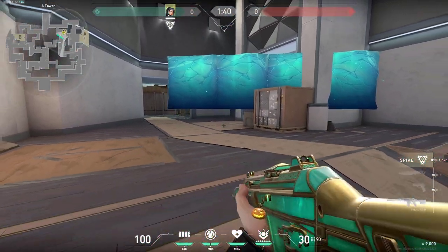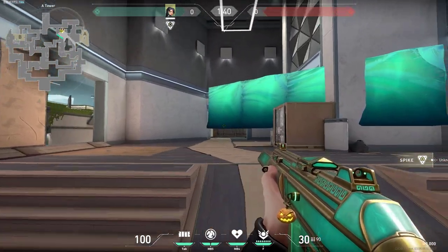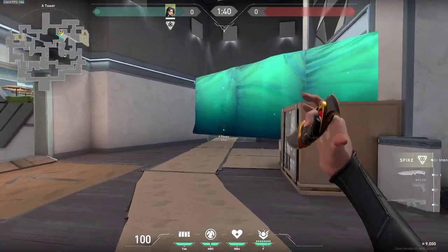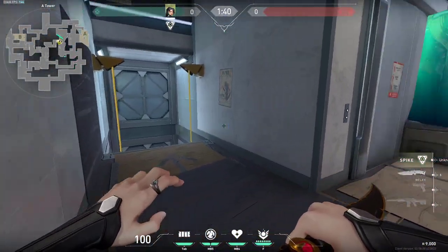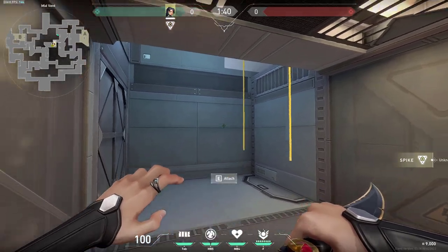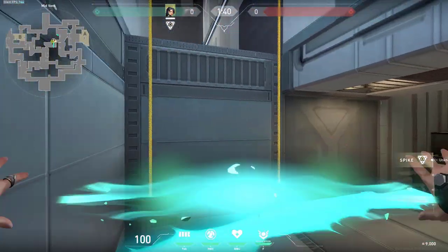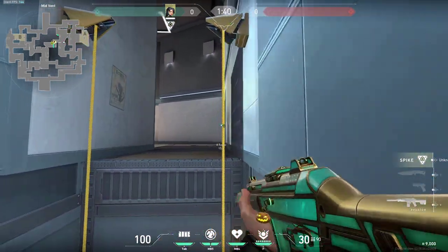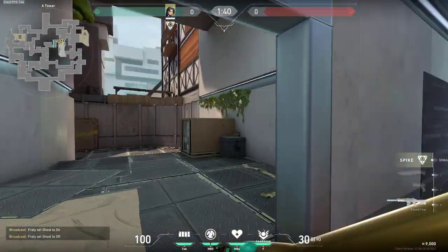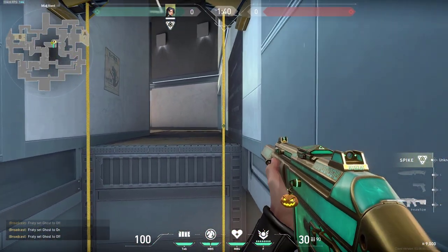You can try doing this simple wall fast just like that and then be waiting here in the back for them to come. Be careful though - this one-way doesn't work for ramps, only for this spot. If you are at ropes and still have your wall you can try doing this simple wall so that enemies would not expect you to be holding this spot if they are pushing heaven.